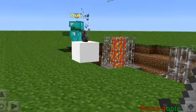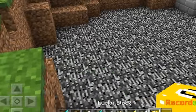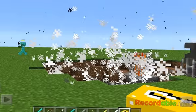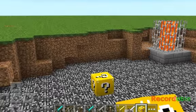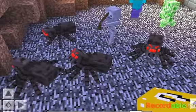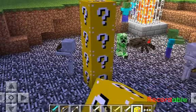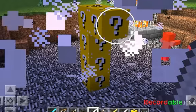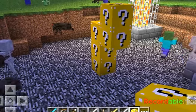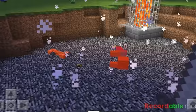Another TNT — it's going to boom. Nice, another crater. Another TNT. Boom. Broke that diamond sword. One swing — look at all those mobs. Boom.